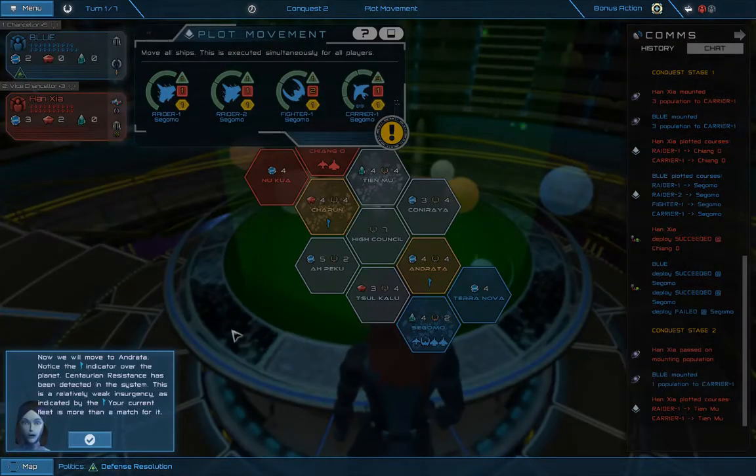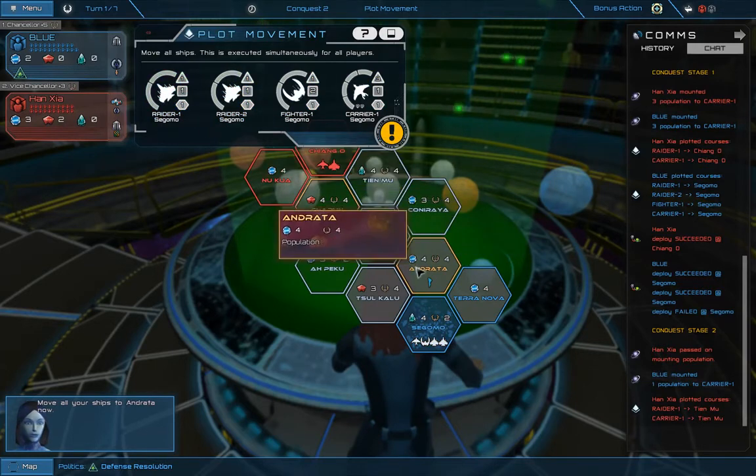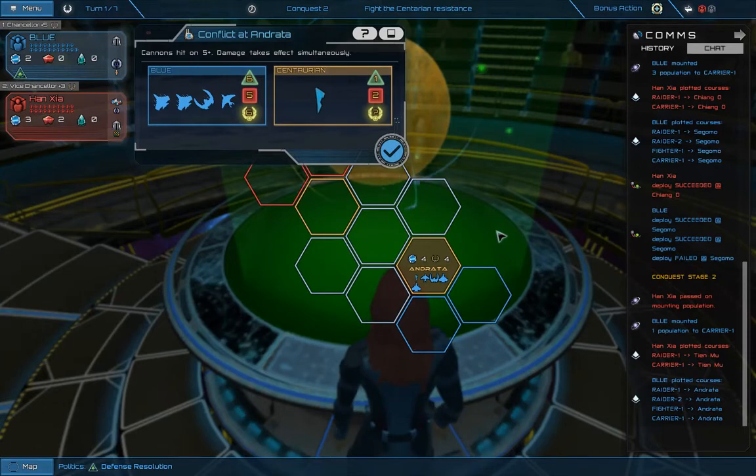Now we will move to Andrata. Notice the one indicator over the planet — Centaurian resistance has been detected in the system. This is a relatively weak insurgency, as indicated by the one. Your current fleet is more than a match for it. Resistances with two and three are more powerful, and you would be wise to avoid them until you've improved your fleet. Move all your ships to Andrata now.